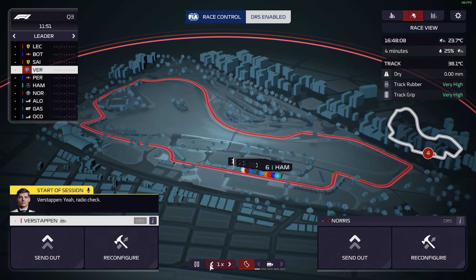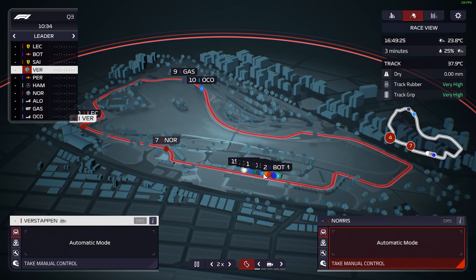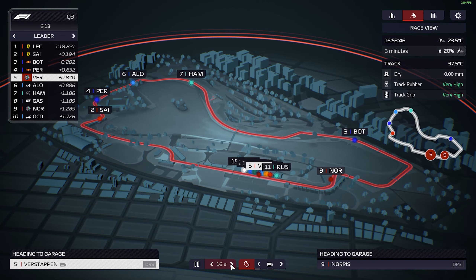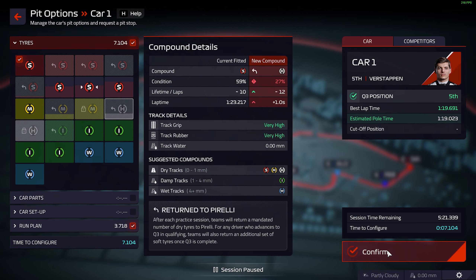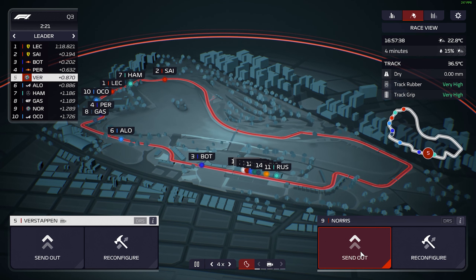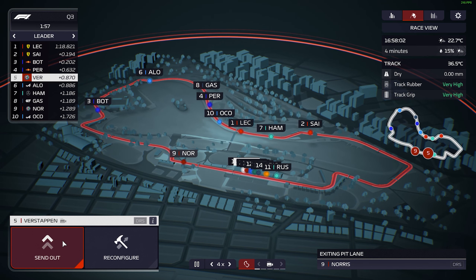For the flying lap in Q3, what matters is how many cars come out when your driver gets around to the key section - I hate it when about five cars come out on your run. We saved our tires so we're getting them on now. I'm putting the fresh tires on but not sending them out yet. I'll probably send Norris out first, wait for these cars to go, then bring Norris out at the back of the pack, followed by Max.